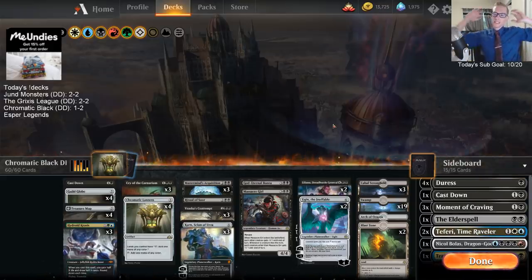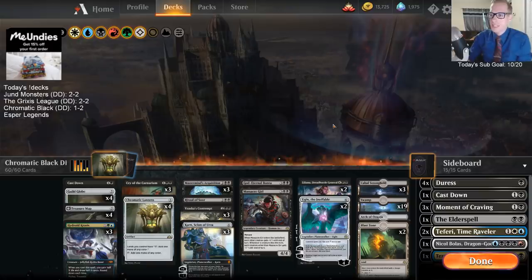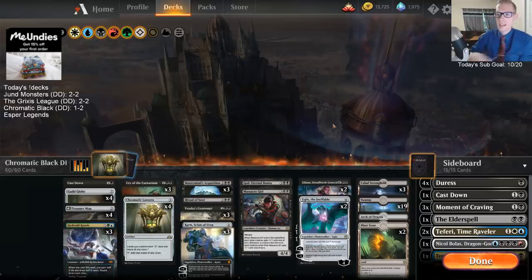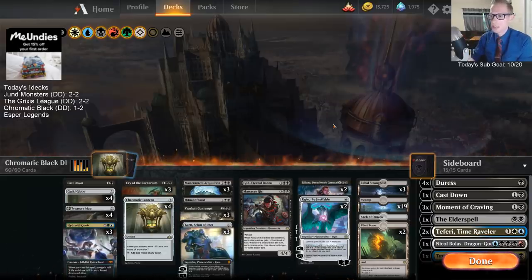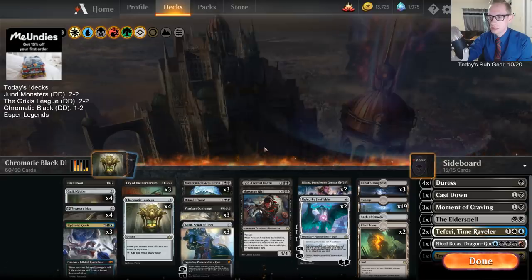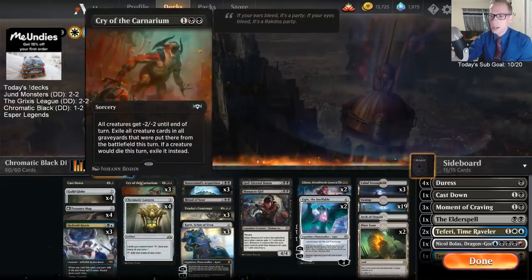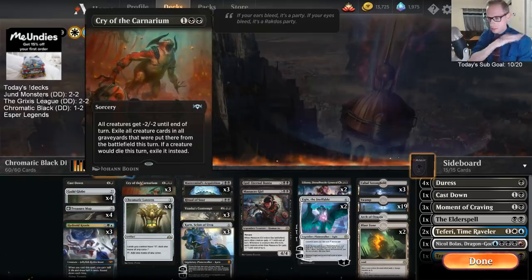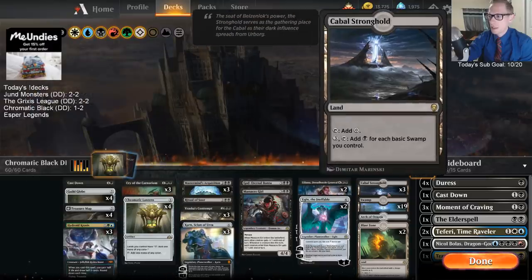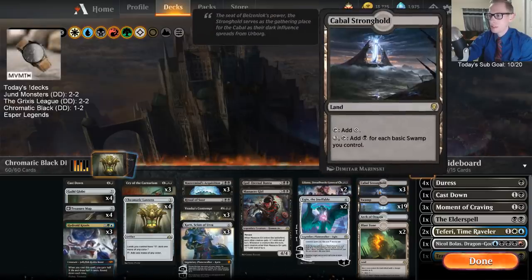So there we go - that's Chromatic Black. Got to do some really crazy things with Chromatic Lantern and Mastermind's Acquisition, going and grabbing a bunch of things. I feel like there needs to be more early interaction than just one Cast Down - the Bantu doesn't seem necessary at all. I'd rather have another Cast Down in the main. All these Cry of the Carnariums were really good though. We got really lucky drawing a lot of Swamps and not Cabal Strongholds - there were definitely times that drawing Cabal Stronghold would have lost us the game.